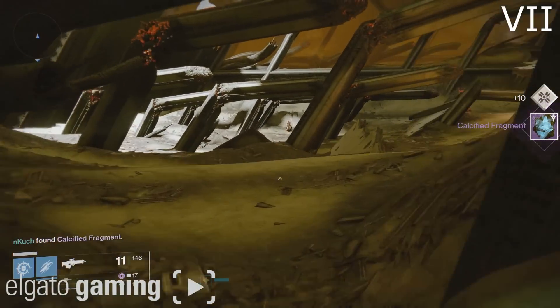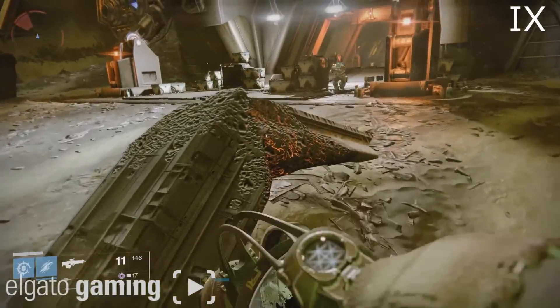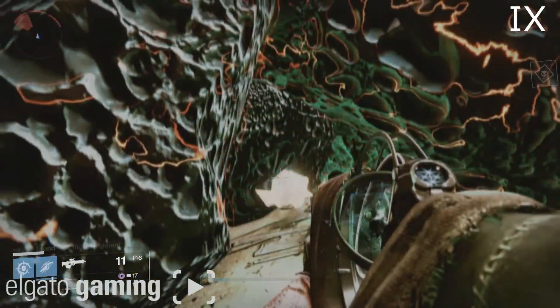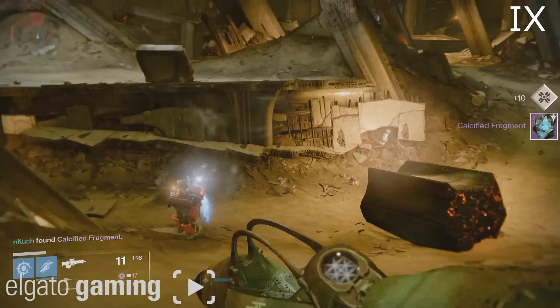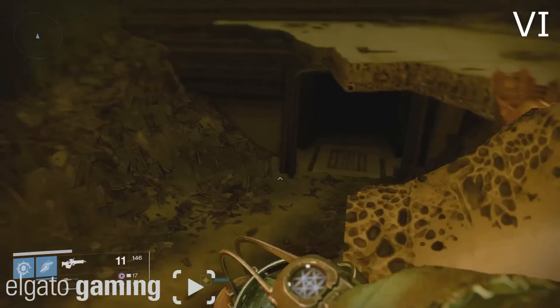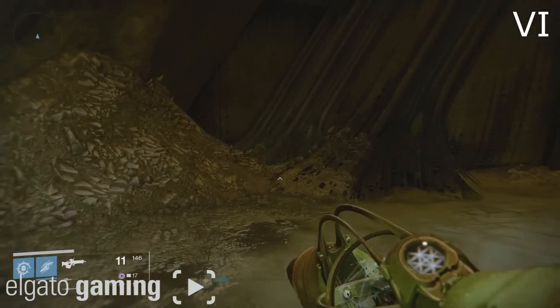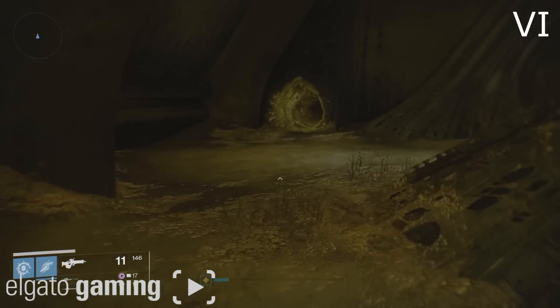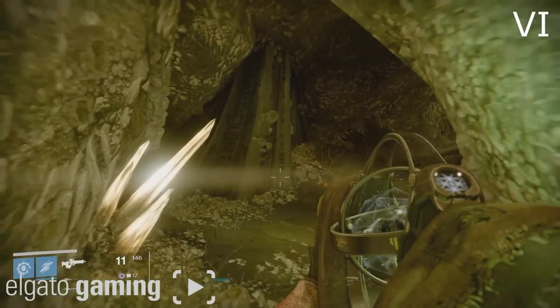Follow my path to get to Calcified Fragment number 9 — this is probably the easiest one out of every single one of them. It's just lodged between these two pillars right outside the huge Cabal ship. For the next one go to the right-hand side of the map and then go to the cave that is furthest on the left. Go through a series of tunnels and follow in my footsteps and you'll get yourself fragment number 6.